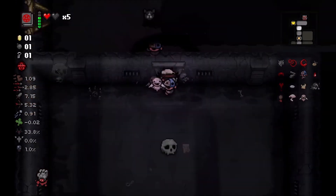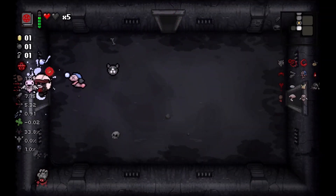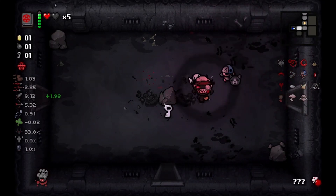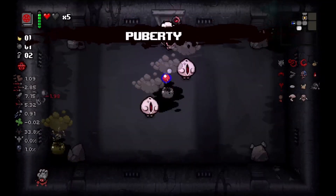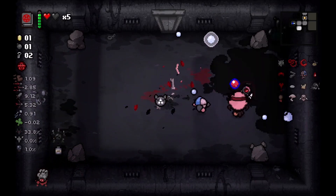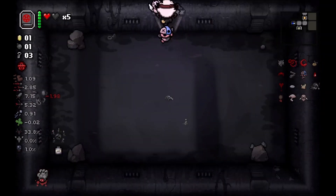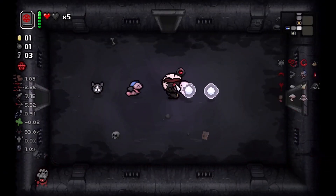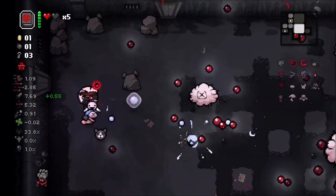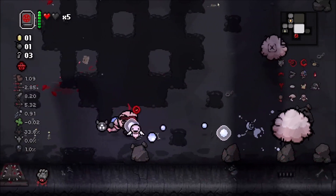A mistake I did make on the last floor is that I probably could have gone back to the shop, bombed the donation machine and gotten a full charge from the battery that was in there. Let's pick up this pill - it's a Puberty pill. If we get a couple more we can get an HP upgrade - it takes a total of three to get the Adult transformation. I know there's a mini charge there, so after we beat the boss, unless we somehow get the Amnesia pill effect again, I'll come back and pick that up.